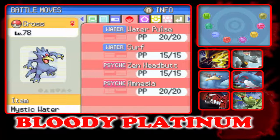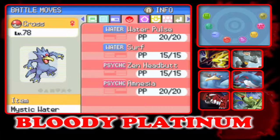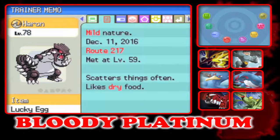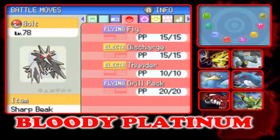Then we have Cross here with Mystic Water, with Hardy Nature, with Cloud Nine, with Water Pulse, Surf, Zen Headbutt, and Amnesia. Then we have Heron here with Lucky Egg, with Mild Nature, with Torrent, with Bulk Up, Earthquake, Fire Blast, and Earth Power.